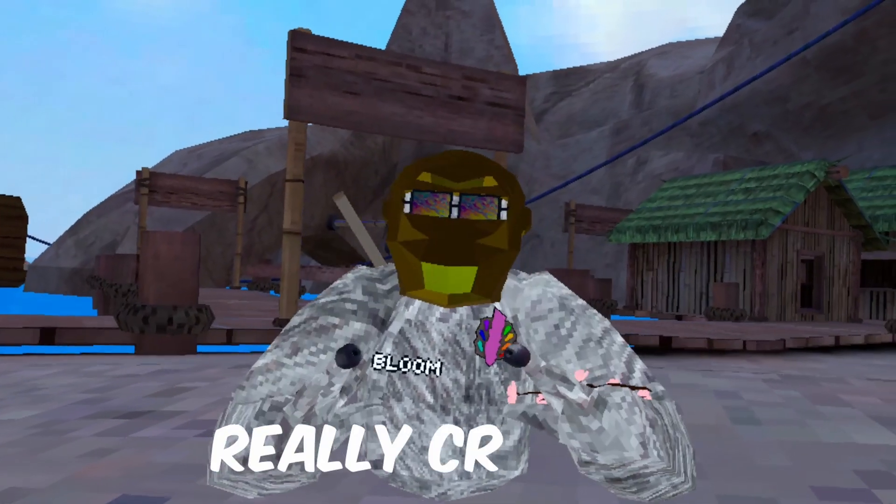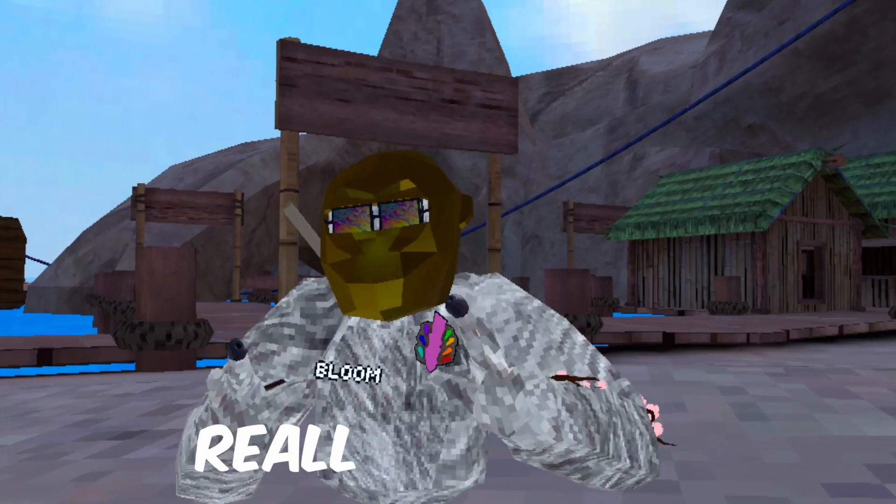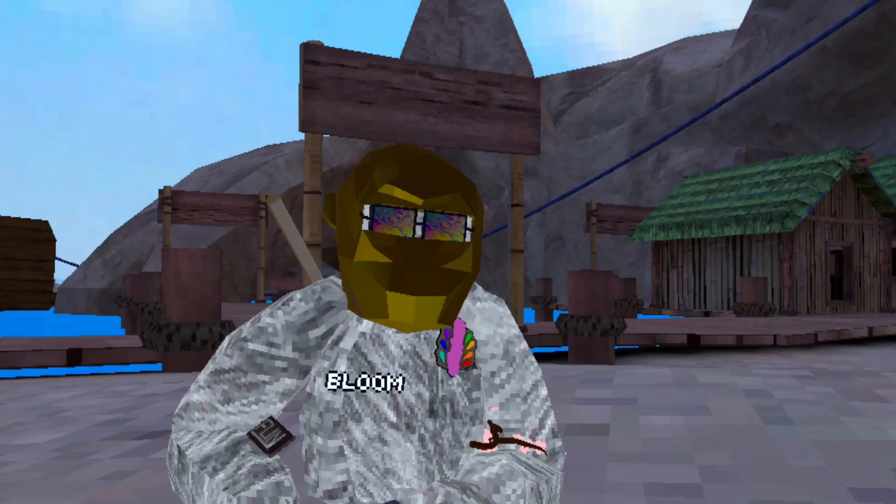The new cave map just dropped and it's really crazy. First off, we started with me and Breezy heading into the city where we found some really creepy heads with eyes — oh my god, what is that? Hold up.